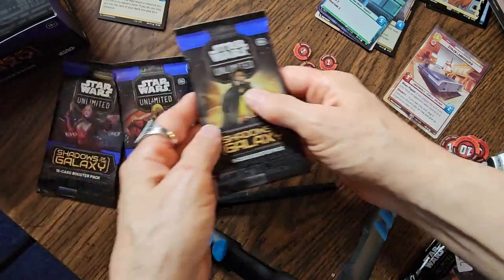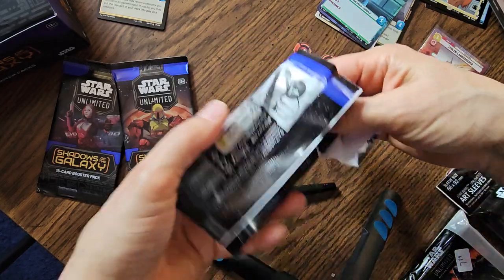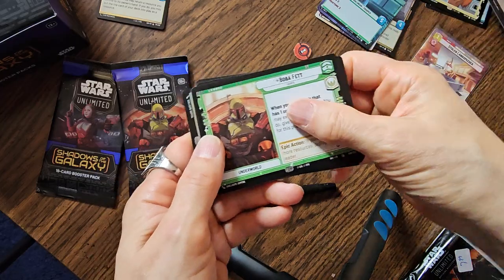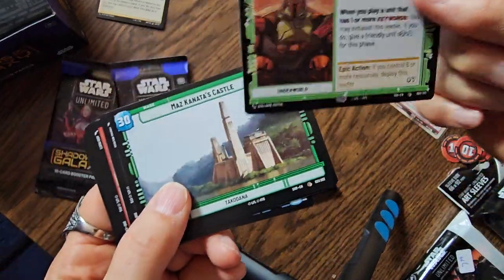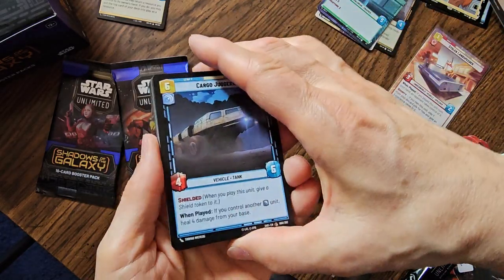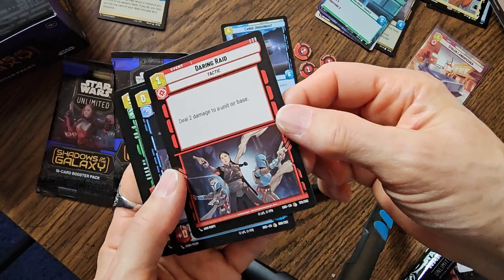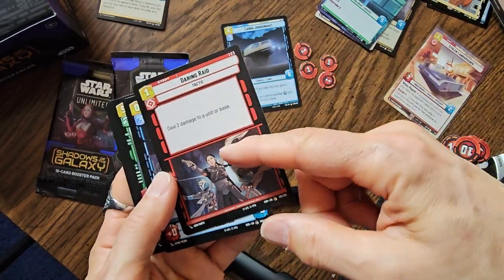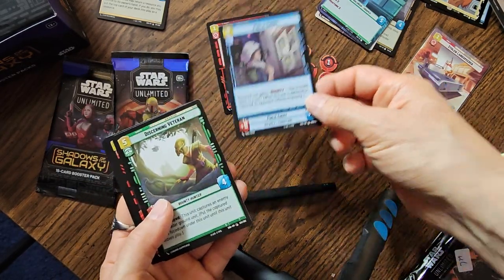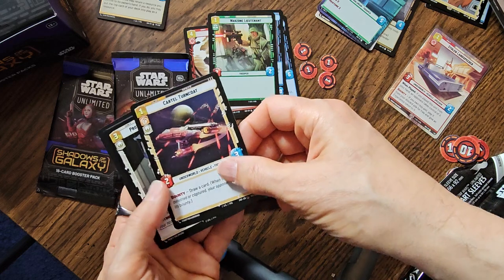Pack number four — last time I opened Lando first, so let's be superstitious and do that again. We did not get a showcase card. We got a Boba Fett Leader card, which is common. Maz Katana's Castle, Cargo Juggernaut — that was in the last set, so nothing special. Daring Raid — a card I love but I already have three of these. Deal two damage to a unit or base; any card that lets you do damage from your hand is awesome. Public Enemy, a Bounty card — got that. Signing Veteran, Hunting Nexu — got those. Orison Lieutenant, Cartel Turncoat.